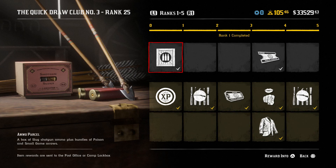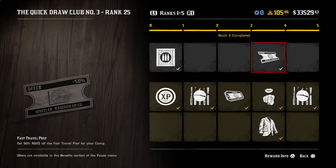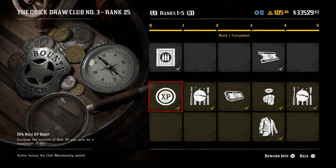Starting off with the first couple of free rewards, you get an ammo parcel and then 50% off a fast travel post for your camp — useful for anyone that doesn't already have that. Then there's a 15% roll XP boost, which doesn't really help since all my roles are ranked all the way up. I guess it could still be useful for bounty hunter to quickly do the 10,000 XP and level that up faster to get some gold bars.